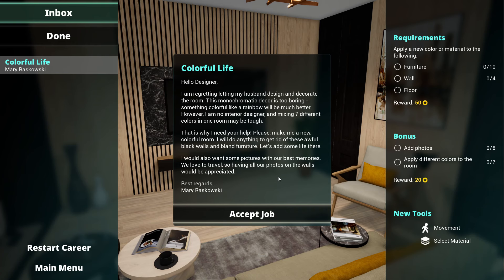The client says: 'I'm regretting letting my husband design and decorate the room - this monochromatic decor is too boring, something colorful like a rainbow will be much better.' So we need to apply a new color or material to furniture, walls, and floor, add photos, apply different colors to the room, then we get a movement tool and select material.